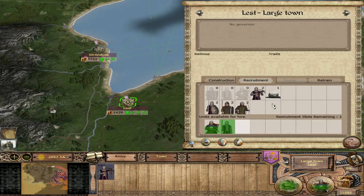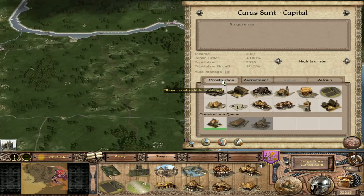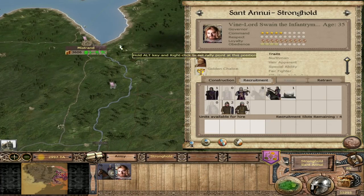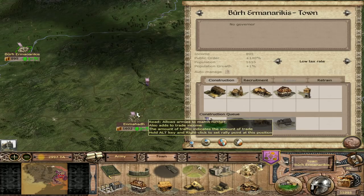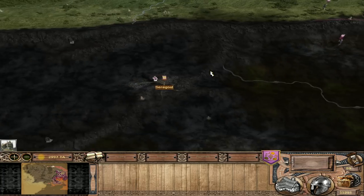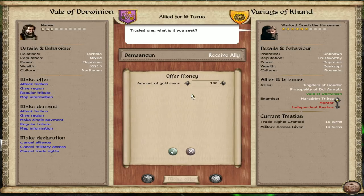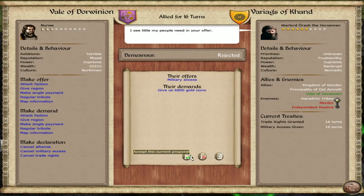Getting those cavalrymen - I think they're pretty overpowered, so that's going to be interesting. We need to make some deal with Kando here. Let's just buy some map information because that will make our relations a little bit better. I don't think we need to give that much. Let's give us Seragost and we'll give you Tharband.